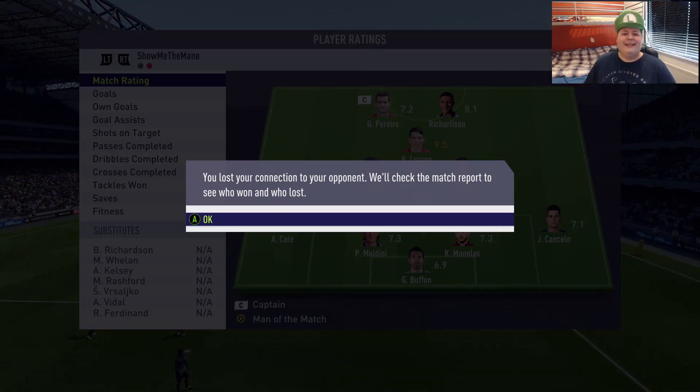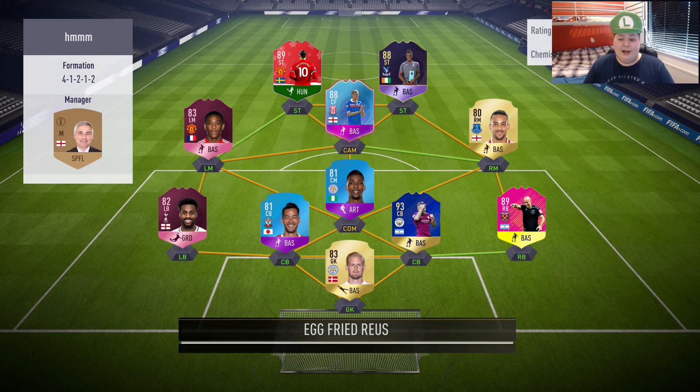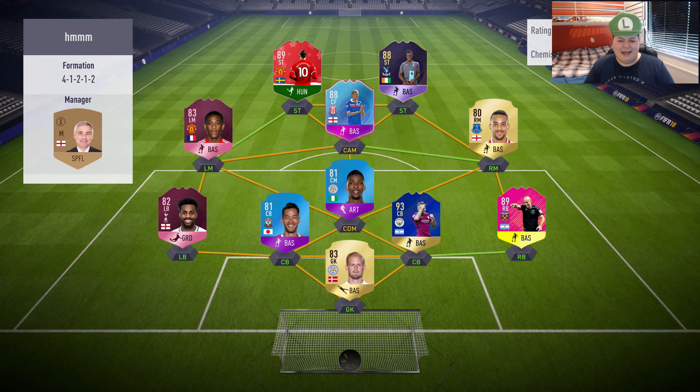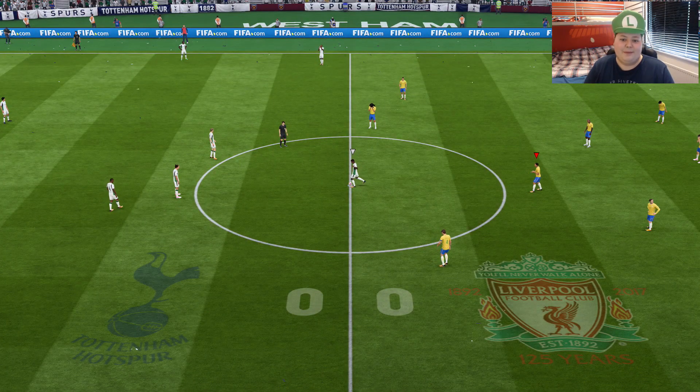Let's see what team this guy has — Futmise Zebra, Player of the Month Zaha. This guy's been doing a lot of SBCs recently because he's got Nainggolan at CDM and Yoshida at center back — a very interesting team. Recently Futmise Zebra and that Player of the Month Zaha SBC came out again, so I'm guessing this guy just loves these SBCs.